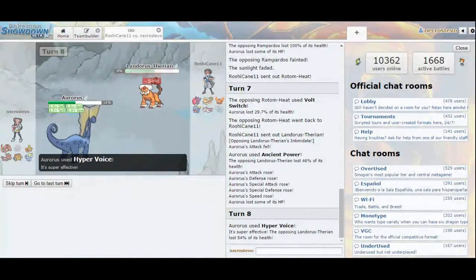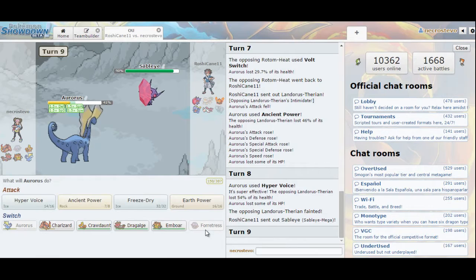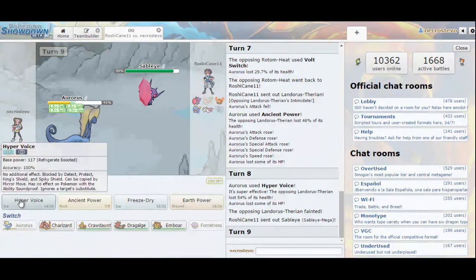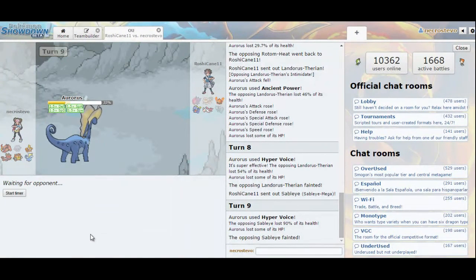Hyper Voice — boom! We definitely needed that. Ancient Power, Silver Wind, Ominous Wind — all those moves where you have a 10% chance of boosting all your stats. Those are kind of weird moves because if you get that boost it can really change the game, but the chance is so low it's nothing to rely on. Him losing Landorus is pretty big. Since he brought back in Sableye, we go for a boosted Hyper Voice which also cleans out Sableye — I didn't expect that to kill. He might be max physical defense. That's just really lucky getting that boost, which I will take.